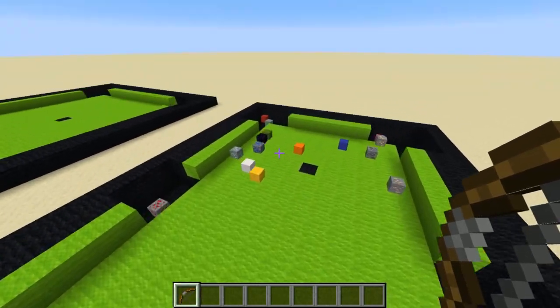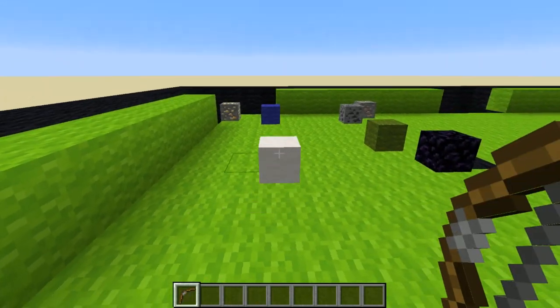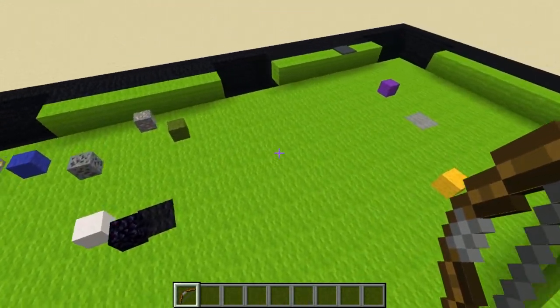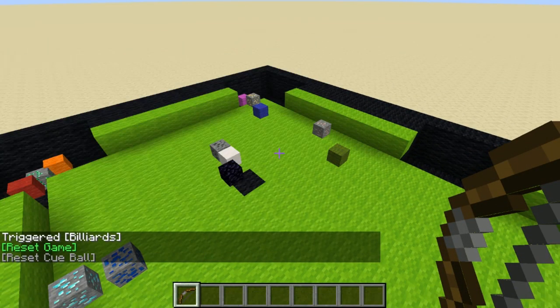There are some glitches for sure, because I'm only calculating physics 20 times per second, as opposed to a good physics simulation which would probably go quite a few more times per second than that. The way you use this once you have the data pack installed is you type 'trigger billiards' and it'll bring up a little menu.